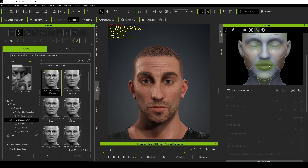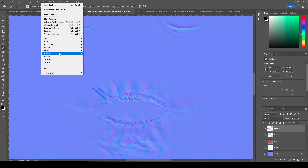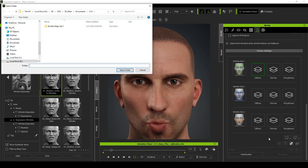Reillusion has also built into their Wrinkles system a way to save out the texture maps and edit them in a photo editor like Photoshop. You can mix and match aspects of each set or modify components to get even more unique wrinkles for your characters.